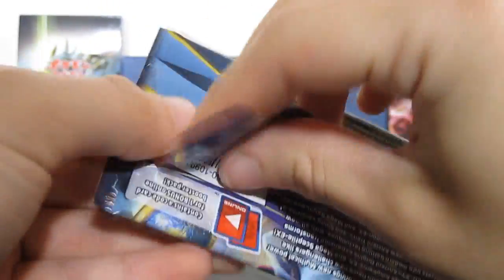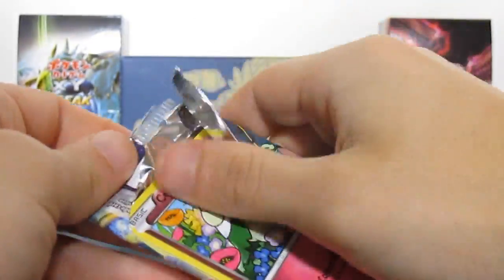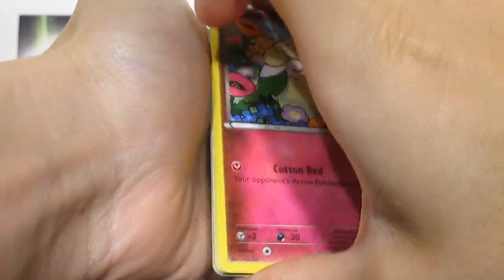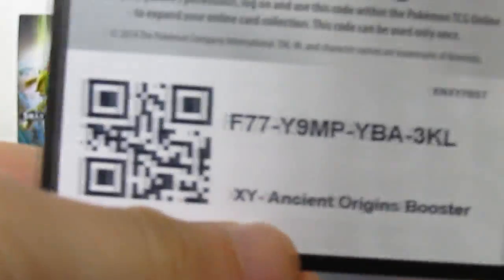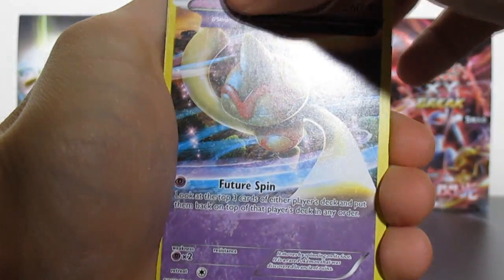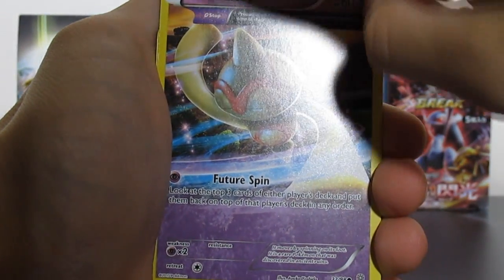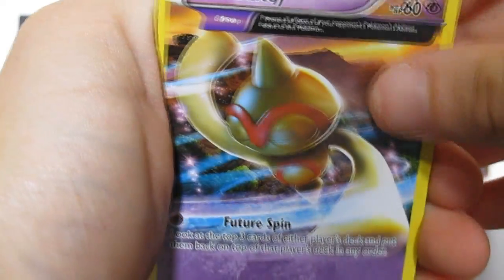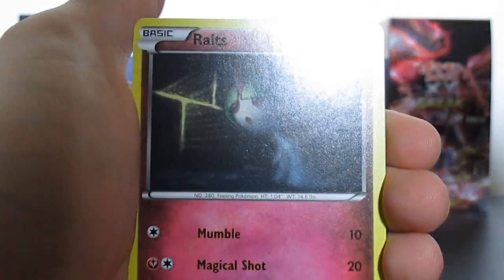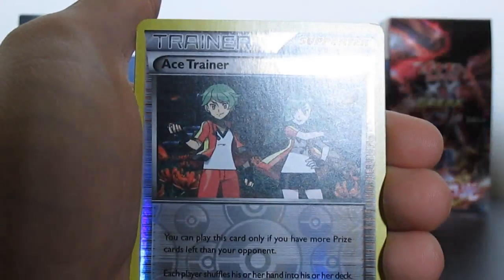I'm going to go so crazy if we get a shiny. Hopefully it can happen to us. We have a code card, Cottony, Belt Toy — that's really weird, it's got like a rippled edge. Hooper, Roltz, Magikarp, Ace Trainer, and...